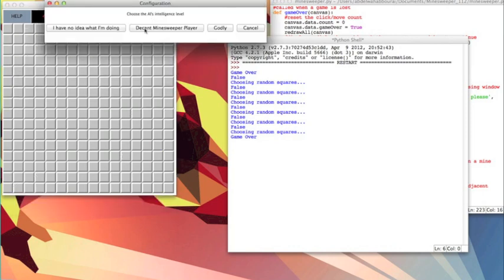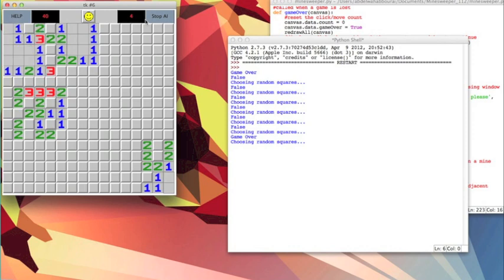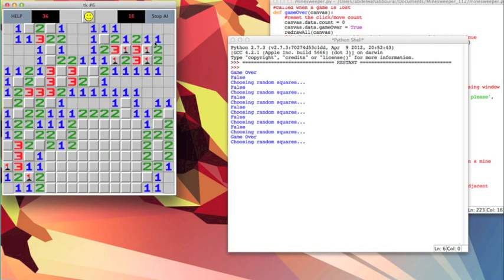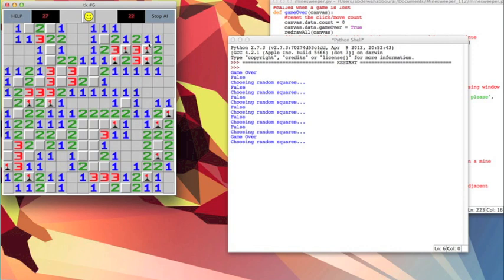If a decent Minesweeper player plays at an almost human pace — it's a bit faster, but what it's doing is what a human would do. It guesses until it can start doing calculations. So it guessed until 5% of the board was cleared and then started doing calculations. For example, since there's a 1 here and only one empty cell, this must be a flag, and it does this type of process throughout the game.